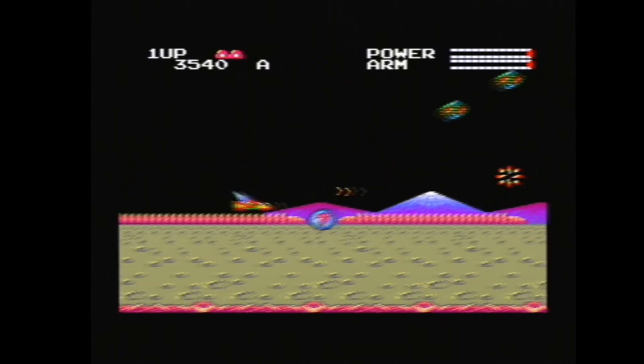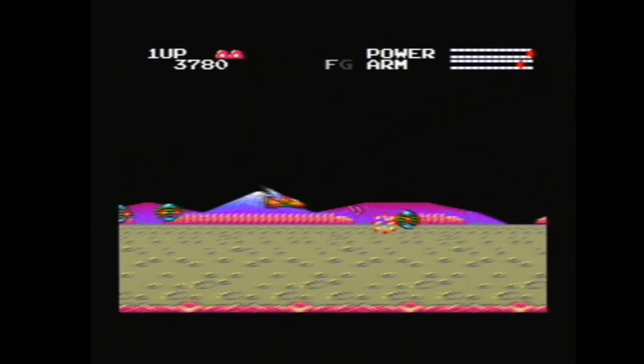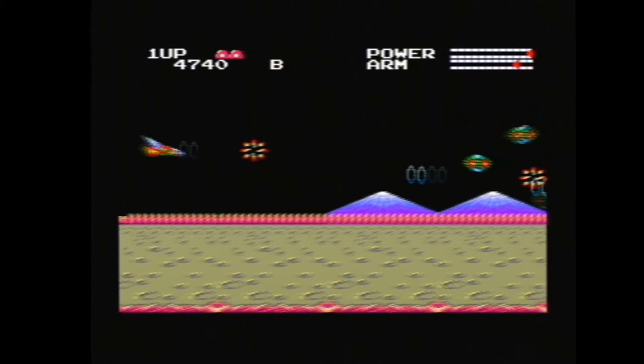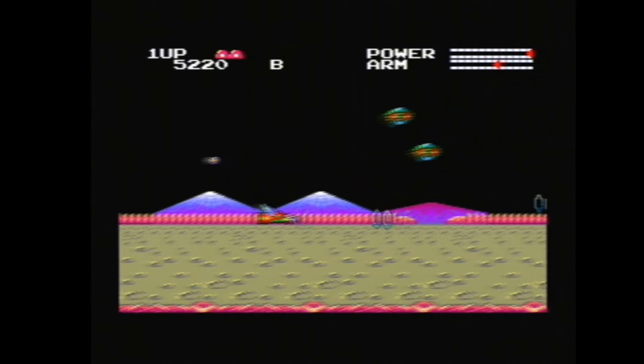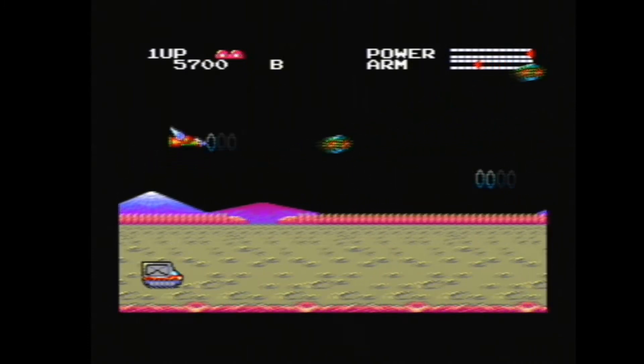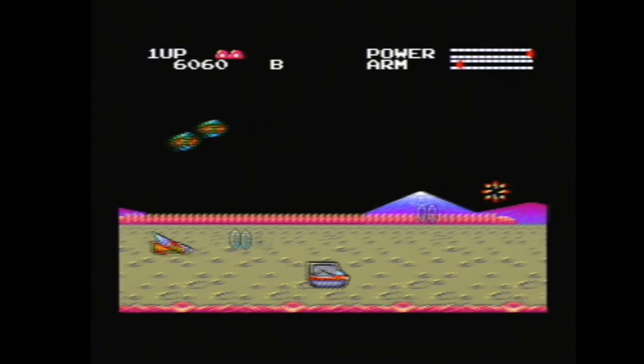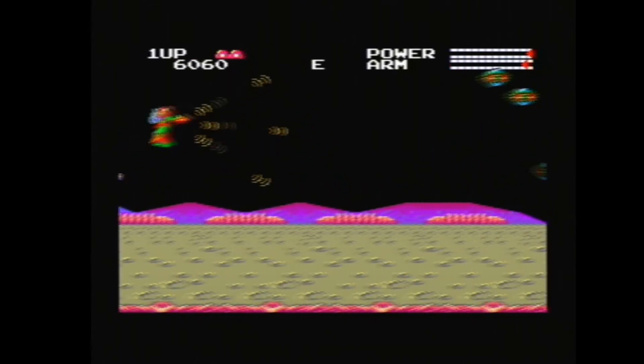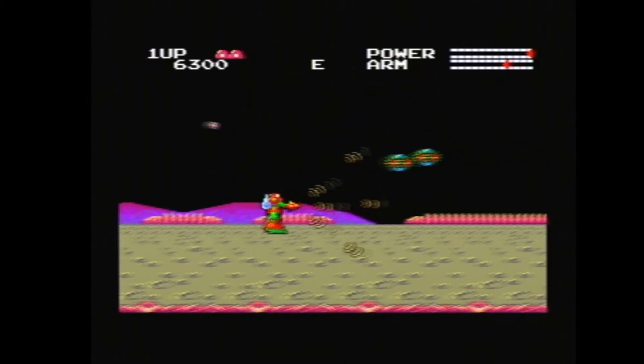So you can get these power-ups, just like on most games of this genre. These letters scroll across at the top of the screen, and you press your button to stop the letter and it does a different weapon, I think — that's what I'm guessing anyway. Here comes another tank. The letters go across, try that, and as you can see, now I'm liking the jetpack sort of thing.